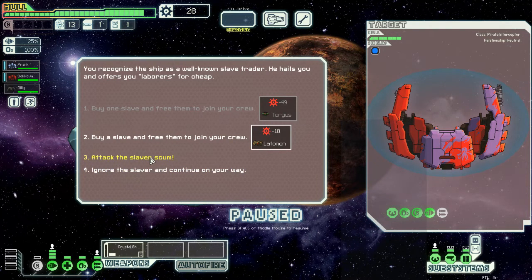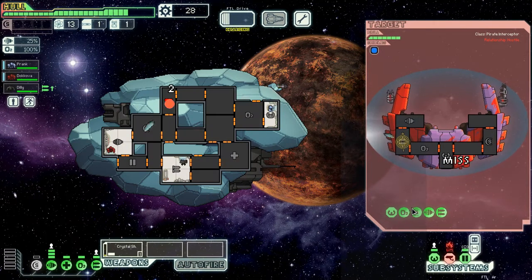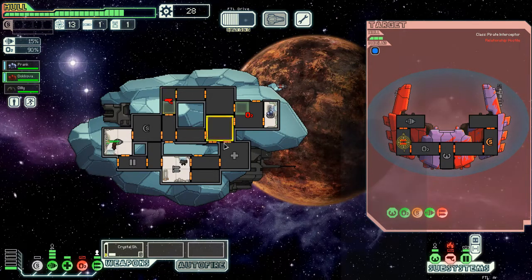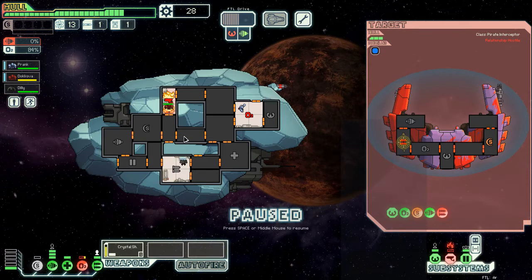Attack the slaver scum. And there we go — that's all we need to do from an offensive standpoint. Now we just need to repair stuff as it breaks. The enemy is tearing itself apart. You go fix. Oh, that's on fire. That's less than ideal.